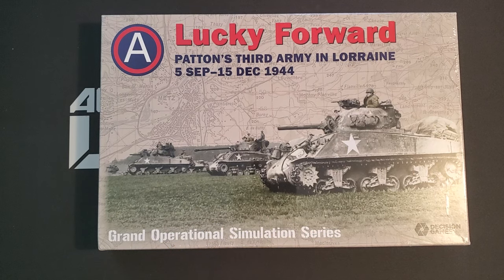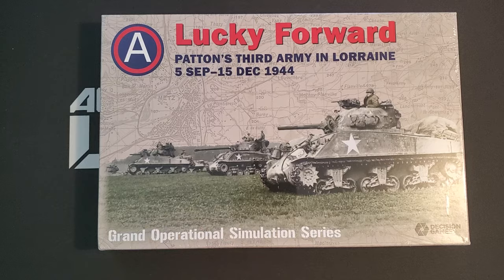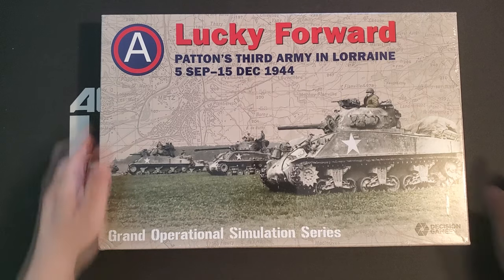There are three others: Atlantic Wall, Hurtgen Hell's Forest, and Wacht am Rhein. The situation with Wacht am Rhein is complicated enough that I don't want to get into it in this video — there are multiple versions of it. Some of these games are named after SPI Classics, but they are not the same system. Let's have a look at Lucky Forward and see what we get.